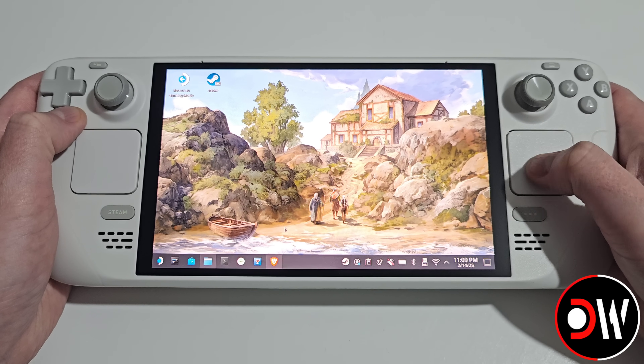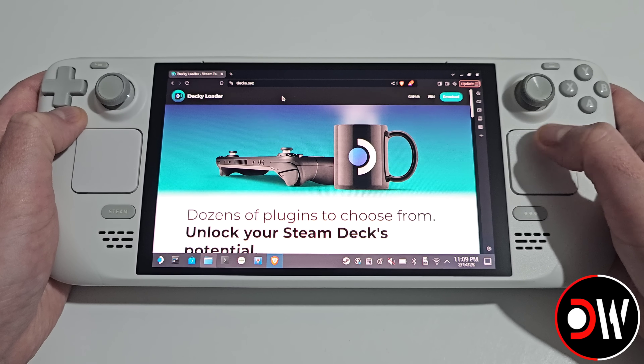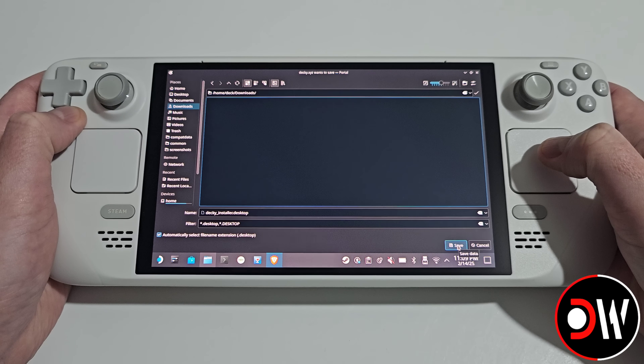From desktop mode, access your web browser and go to the main Decky Loader official website, linked in the description. Click on download in the top right-hand corner and download the setup to your downloads folder. Select download and save to your downloads folder.